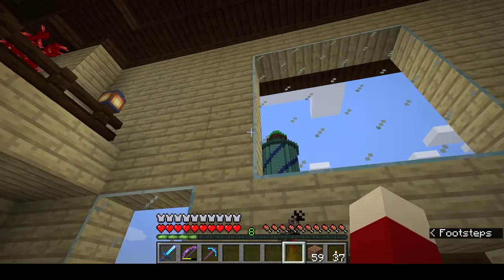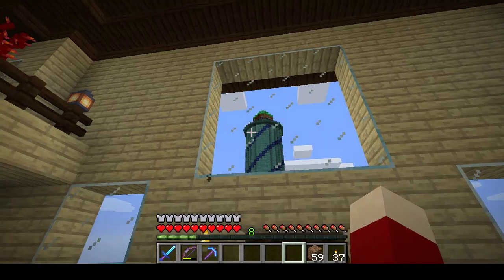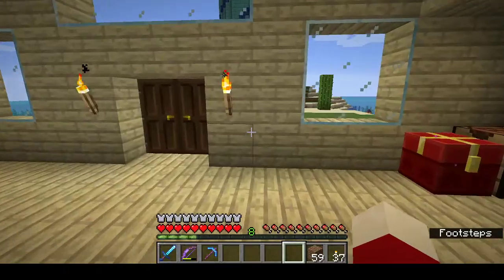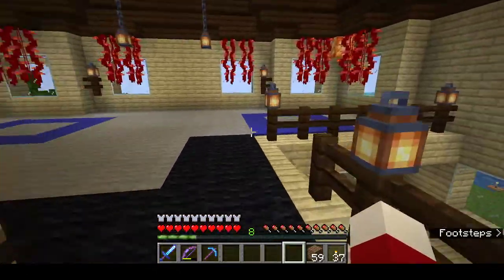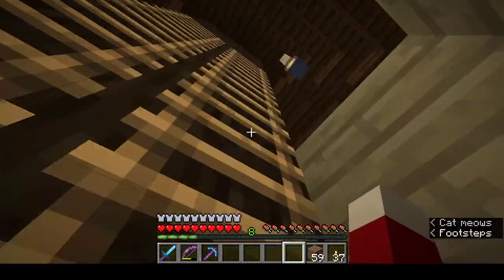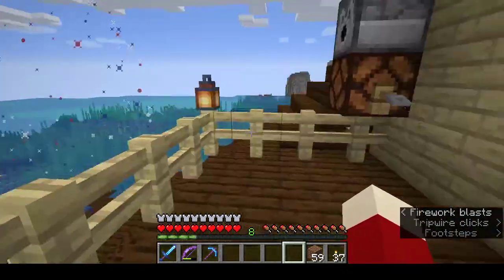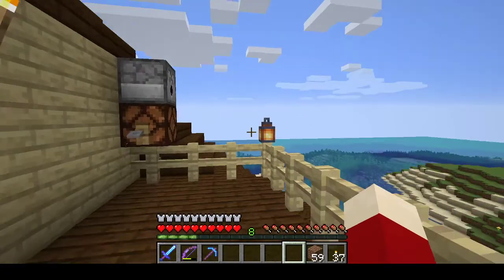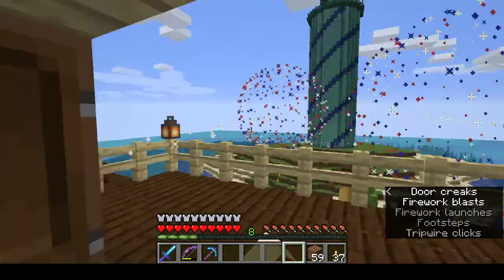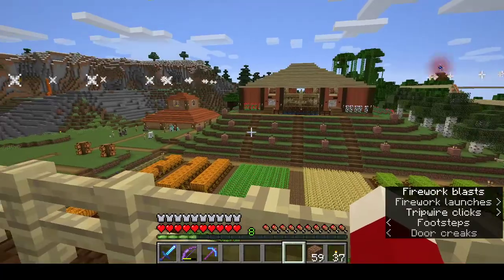The top of the lighthouse is made out of emerald, by the way, and that rotating light is pretty cool. Inside the house I didn't do a whole lot. The second floor is actually completely empty - I found that I don't need this much space, so I'll keep that in mind for the next build. There are more fireworks that get triggered as you walk in or out by this tripwire. Off to the south also more fireworks.